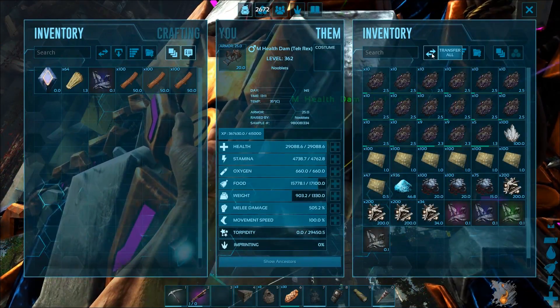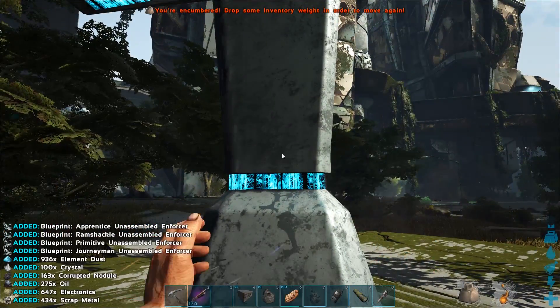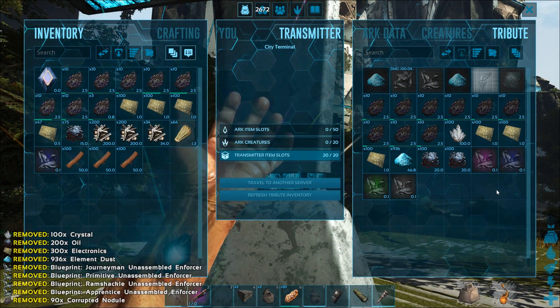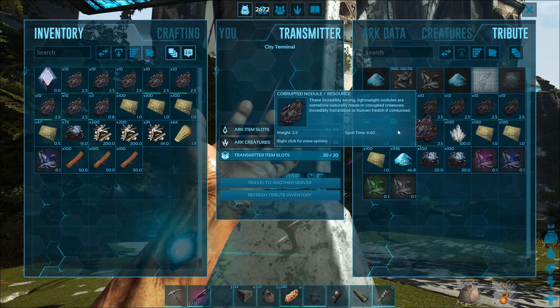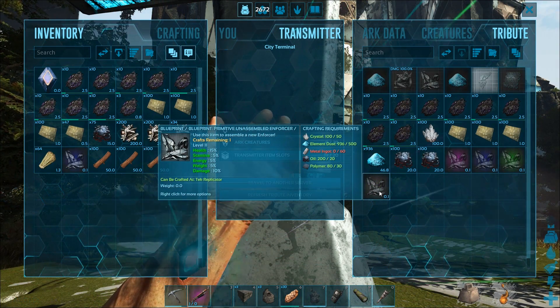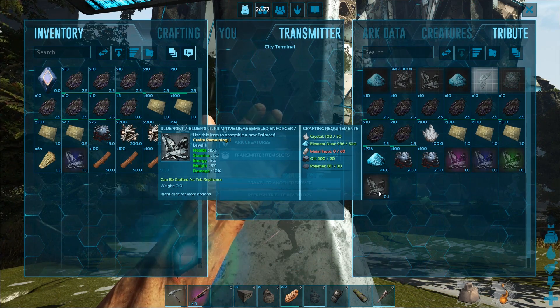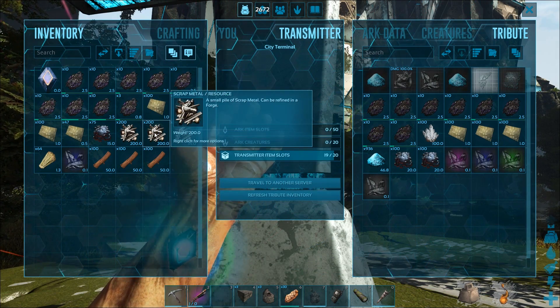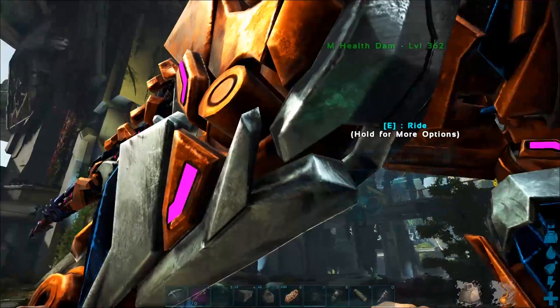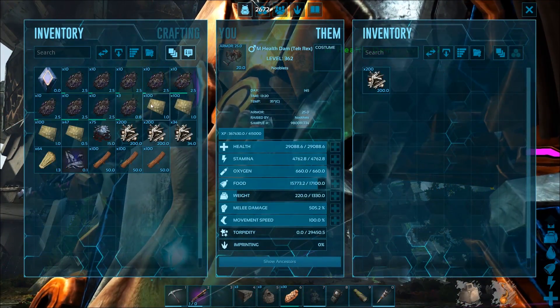Now these terminals don't hold much, so there's not much space — you need to select what you need to put in them. We're missing metal at the moment, but no problem. We can convert this scrap metal into scrap metal ingots. Transfer that back.